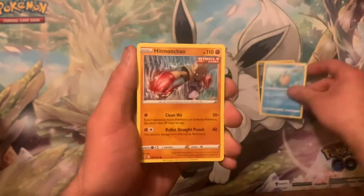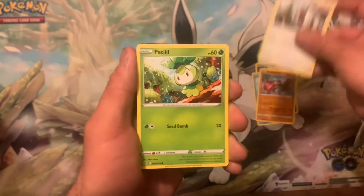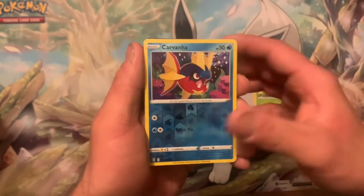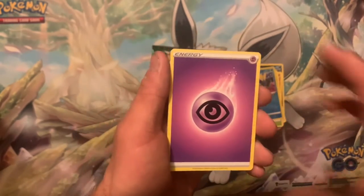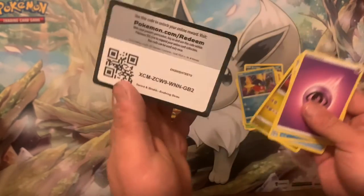Scraggy, Feebass, Hitmonchan, Slakoth, Petilil, Carvanha, Altaria, Rayquaza V — all right, at least we got a hit!